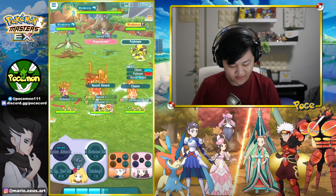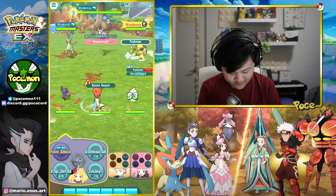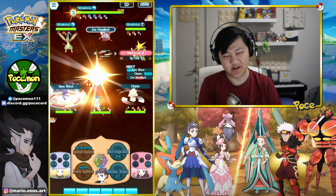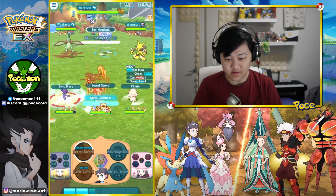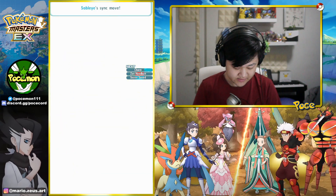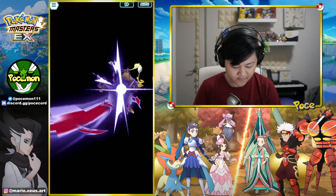Debuffing three stats every time we hit it — three stats gone. I'm gonna sync the Alakazam since we're super effective against it, I think it's gonna do well even though we have no crit buffs. Let's get the sync move in, get the mega, get the support EX, and we're gonna sync with Caitlin first before we sync with Keldeo.